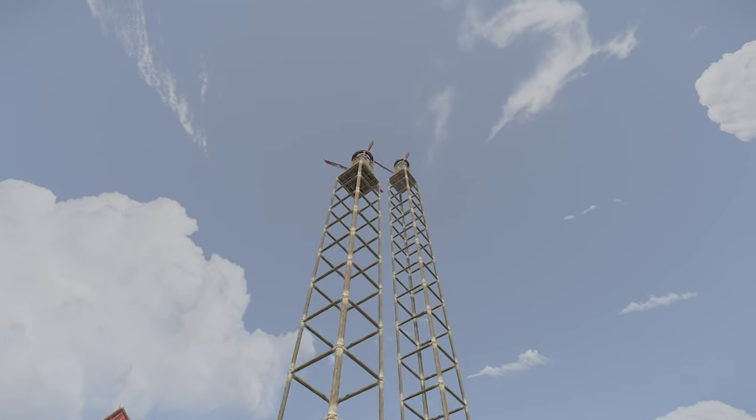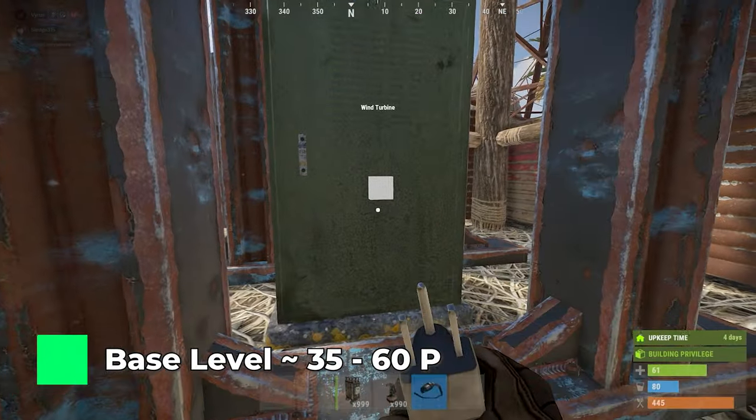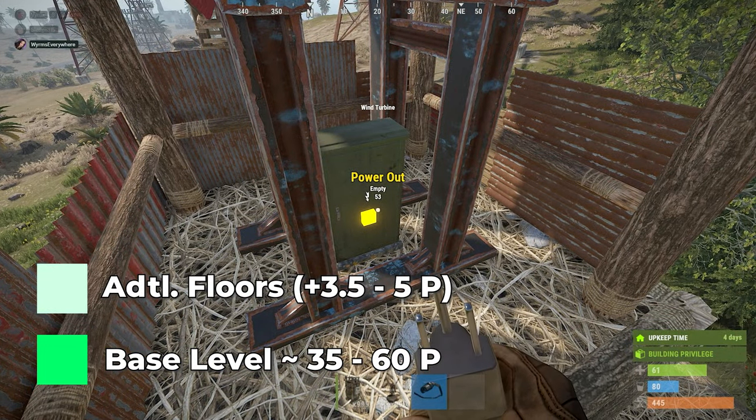What does matter for this item is its height. Sometimes longer does mean better. At ground level, the turbine will already create roughly 35 to 60 power, and for every level higher, it will add roughly 3.5 to 5 additional power.